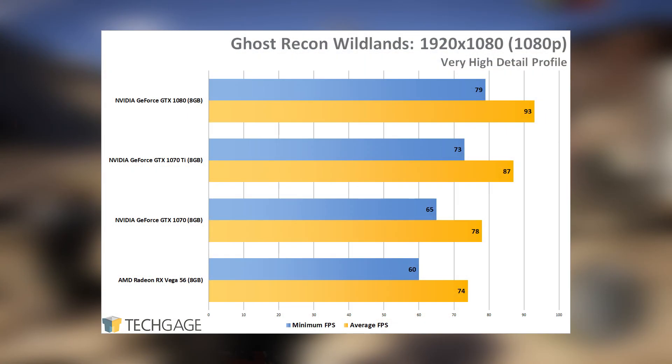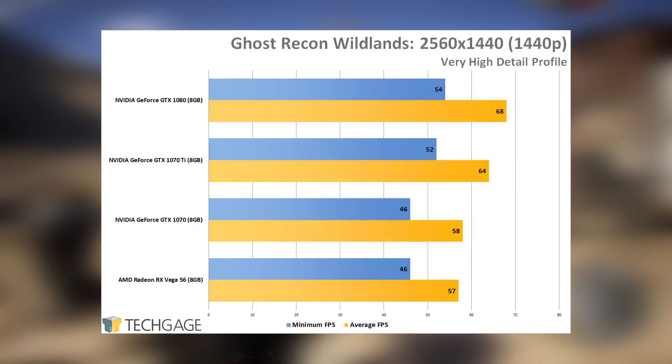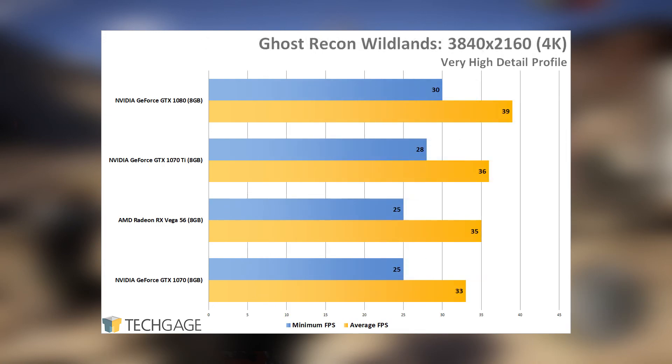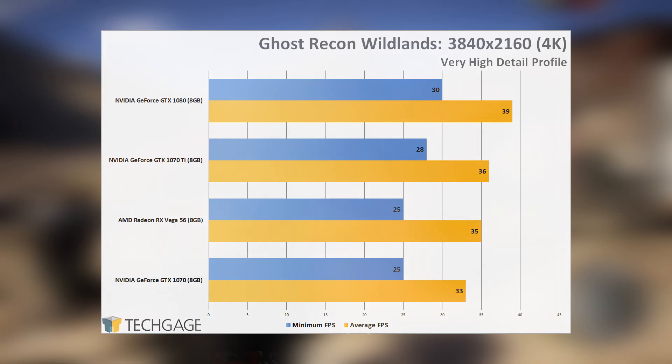Wildlands is Nvidia's domain and it doesn't take much looking at these results to figure that out — Nvidia dominates every single test. Although AMD's Vega 56 does put up a good fight at ultra-wide and 4K, AMD's card actually manages to surpass the GTX 1070, and with that being the case the 1070 Ti only improves Nvidia's standpoint. If I had to wager why AMD performs so well at high resolutions here, it could be that its 410 GB/s memory bandwidth is just that much better than the 1070 and 1070 Ti's 256 GB/s — although a gain of one or two frames per second isn't really anything to write home about.